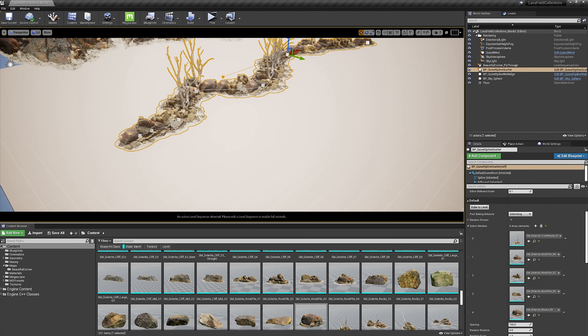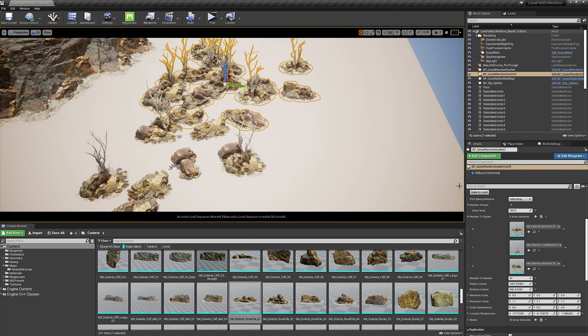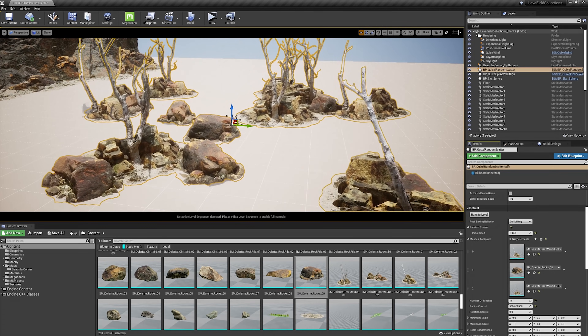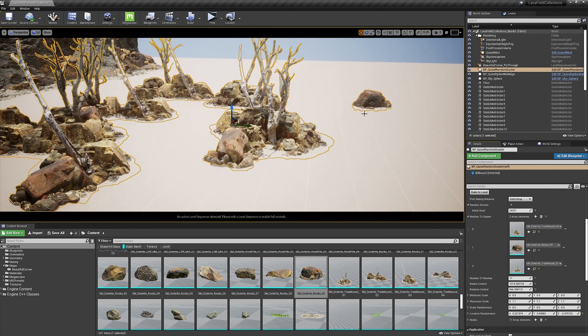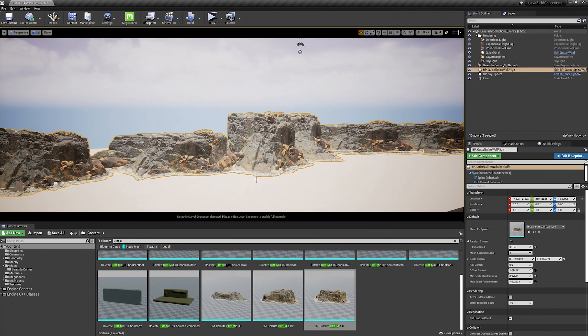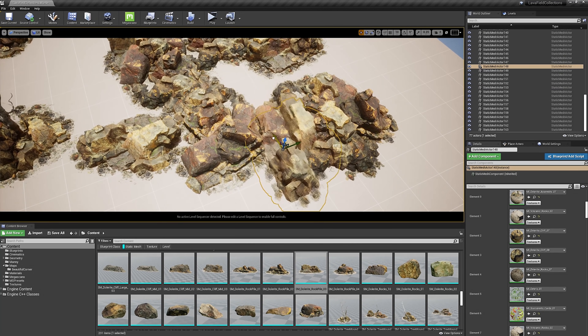In addition to the collection of 3D assets, these packs also include a few artist-driven tools that will have you leveraging these assets even faster. These tools allow you to distribute numerous assets algorithmically, offering a wide array of controls that give you endless variety to scatter assets randomly or along a spline, increasing your efficiency and getting your scene filled with high-quality content in a hurry.